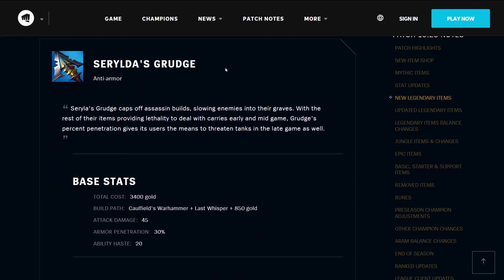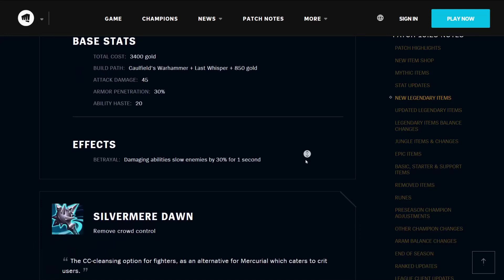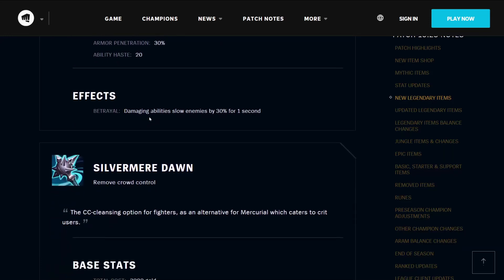Then we have Cyrilda's Grudge — Cyrilda is one of the three sisters of Freljordian fame. Cyrilda's Grudge caps off assassin builds, slowing enemies into their graves. With lethality dealing with carries early and mid-game, Grudge's penetration gives its users the means to threaten tanks in the late game as well. It costs 3400 gold, builds from Caulfield's Warhammer, The Last Whisper, and 850 gold. It has 45 attack damage, 30% armor penetration, and 20 ability haste. Its effect Betrayal means that damaging abilities slow enemies by 30% for one second.